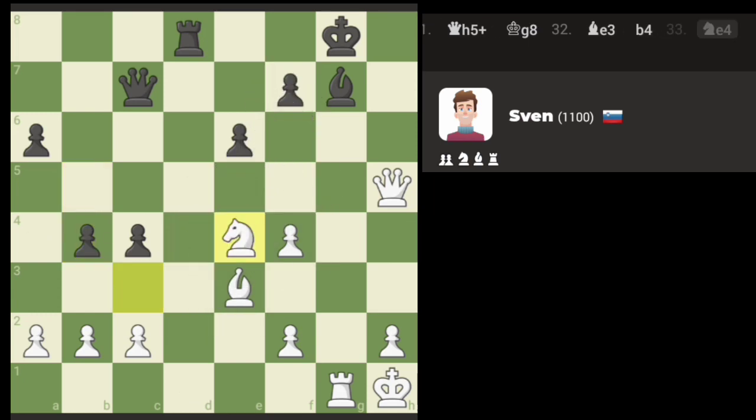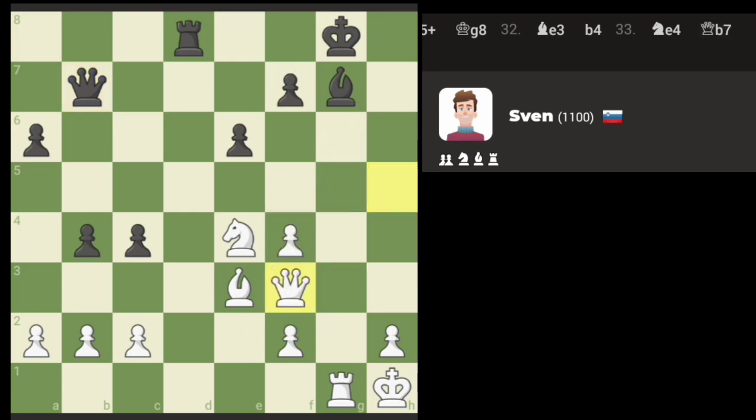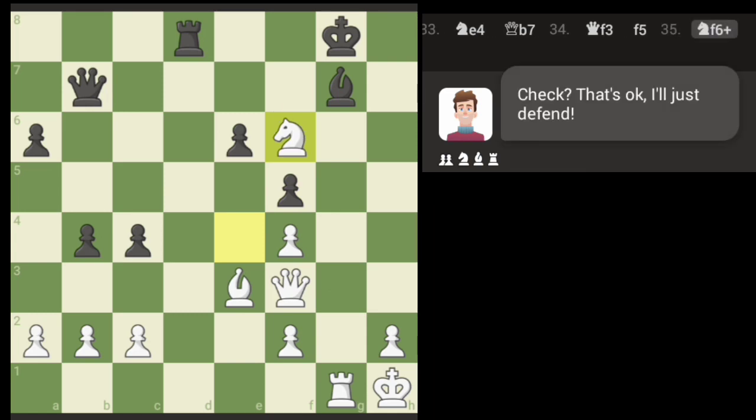We don't have that, but we have discovery. They're going to have to move the queen — we got a discovery check otherwise. Perfect, we get the queen! That's a check, that's discovery of the queen. Here we go.